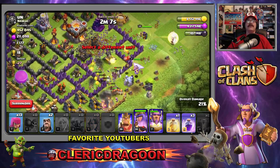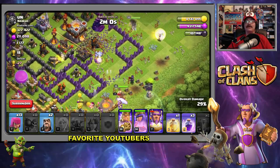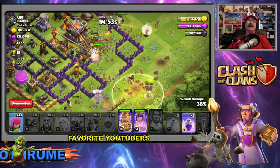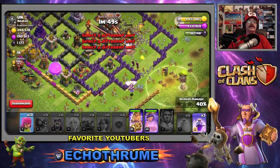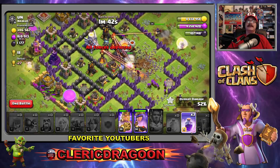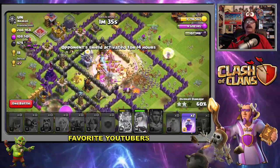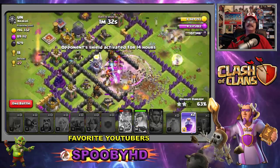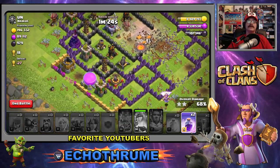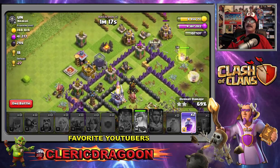Let's get some wall breakers to smash these walls. Take out these cannons, take out these level three and level four expos. Let's rage up our Grand Warden. The heal spell fell down there - come on, focus! Let's put down a rage spell over here. Look out! Let's put in a bunch of archers. We got the Barbarian King up here - let's rage him up!